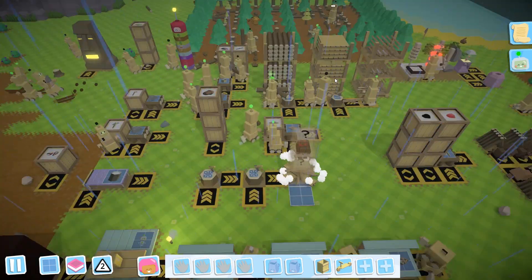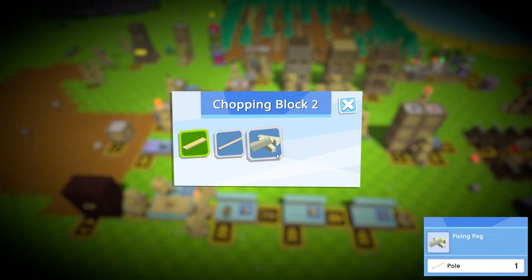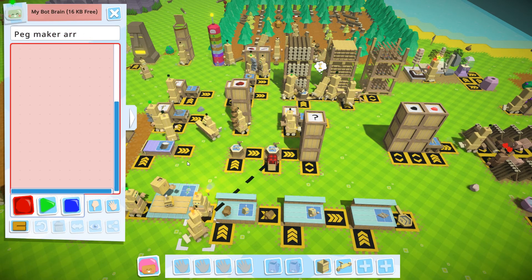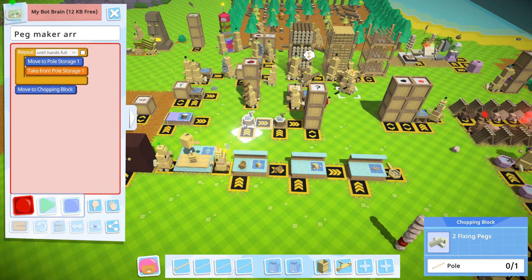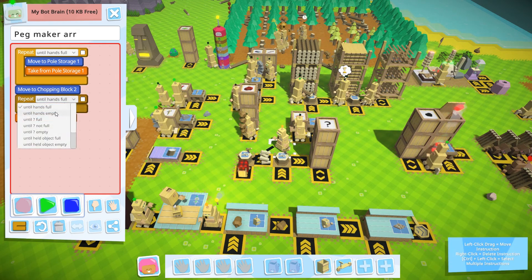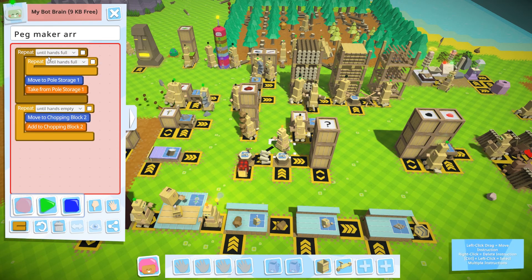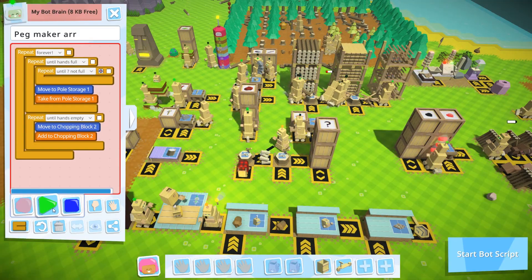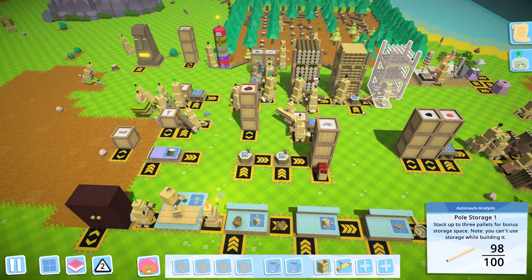Fixing peg will be one pole only so that shouldn't be too much of a problem. Peg maker, you're gonna grab four poles until your hands are full, go drop them until your hands are empty - that will make two fixing pegs. Until your hands are empty, and then you're gonna get stuck if not full - go to this storage and repeat that forever. You sir, you're gonna haul the peg. Let him make a few pegs first.